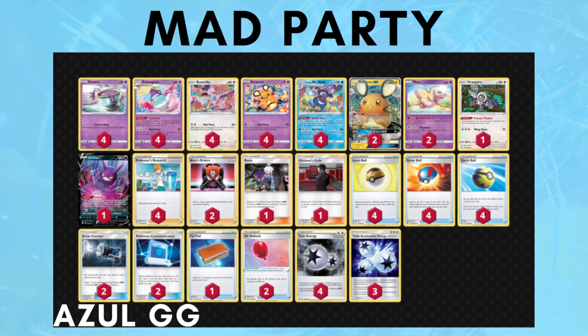Next is Mad Party, which has rocketed up on my list recently and has a ton of great matchups right now. Unlike ADPZ, which is just a very strong deck on its own, Mad Party is taking advantage of the metagame — Rapid Strike Urshifu is weak to Psychic, Pikarom doesn't deal well with single-prize decks like Mad Party, and ADPZ is not as popular as it once was, giving Mad Party a little more room to breathe.